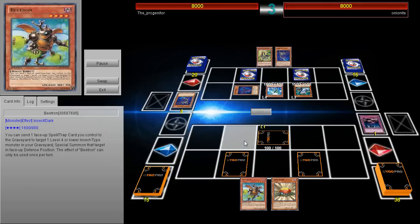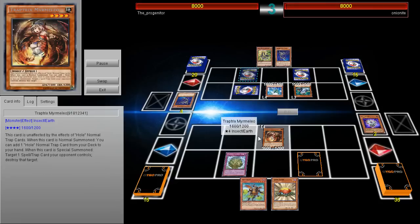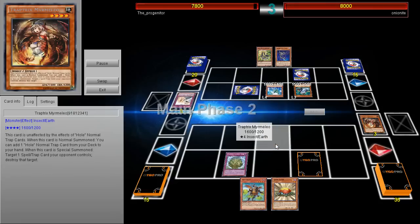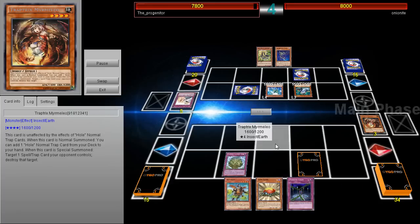Now with the introduction of Cyber Dragon Infinity, a lot of players have been running Star Seraphs and a lot of different things. He's going to be facing off against a Trap Tricks deck — it's a pure Trap Tricks deck, no artifacts in here.